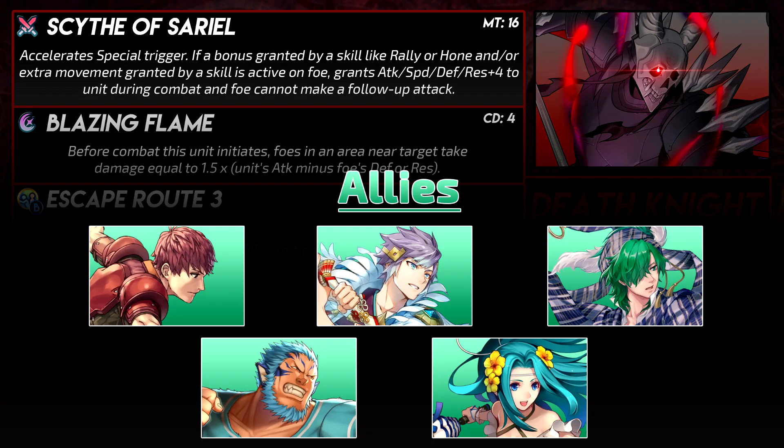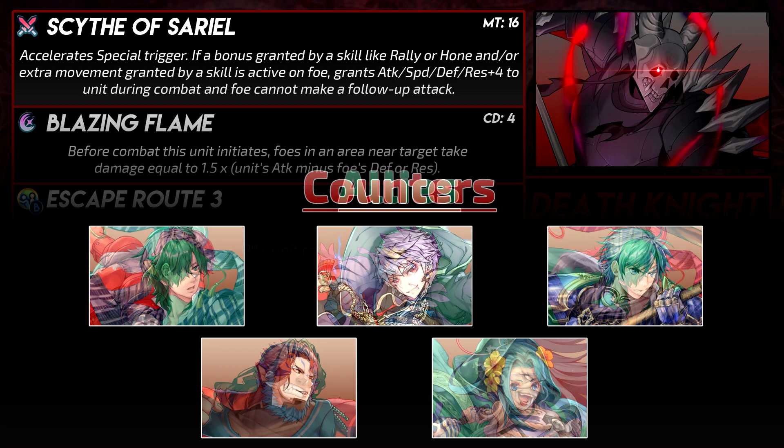For allies, strong tanks like Lucas are great — they can make use of that close guard. Death Knight wants higher attack to deal more damage with Blazing Flame. New Year's Creed with his Hone Attack 4 is great for that. This Luwin one is kind of hard to explain — most of the time, mages will fight other mages, and most mages have low defense. When Death Knight gets escape route, he can jump over to an ally and take down the foe with low defense. And Mordecai and Summer Fiora have a great combo where they can buff an ally with plus 6 to all stats. Combined with Death Knight's scythe, he gets plus 10 to all stats.